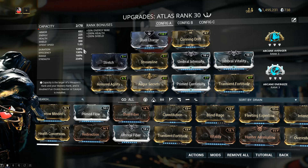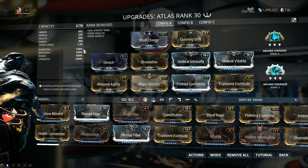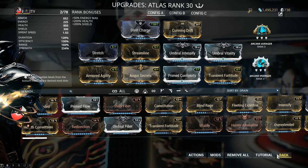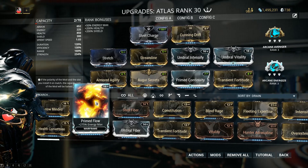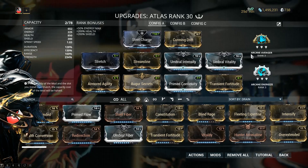I'm the kind of player who wants access to the whole package on Atlas. This setup is pretty power-hungry, and it's only made possible because of Arcane Energizer Rank 3. I know — it's hella expensive, currently around 2300–2400 Plat on PC. If you don't have Arcane Energizer, you can swap in Hunter Adrenaline or Rage to get your energy back. There's also something to be said about Prime Flow, but with a setup like mine on Atlas, I don't really need it.